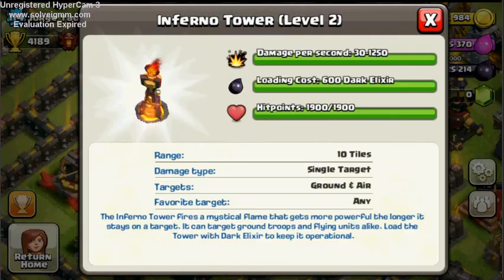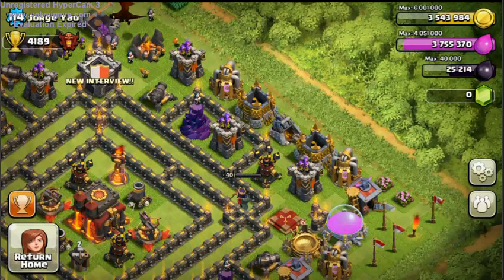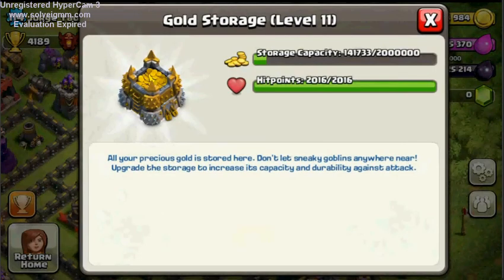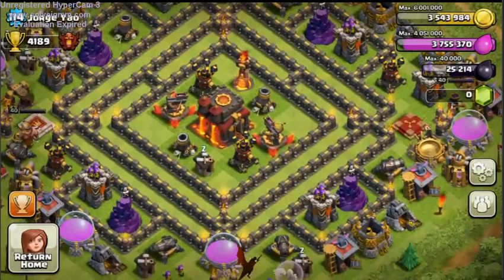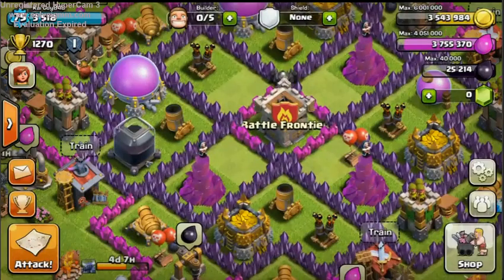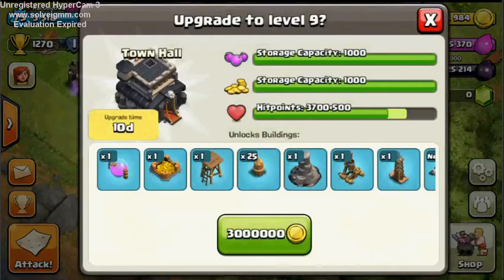It does cost a bit to fill. They also did not make another storage level or raise the cap. Instead, what they did is they made Town Hall 9 cost 3 million and Town Hall 10 cost 4 million. But you get all that awesome stuff.